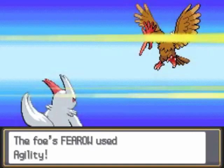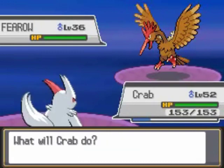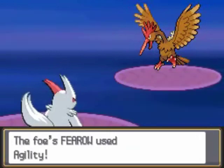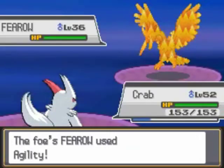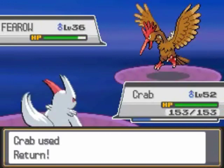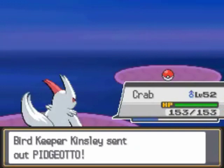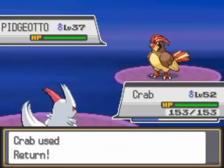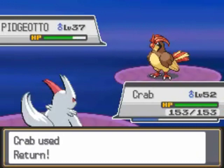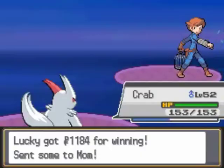I'm gonna train Crab in the meantime though, because I think Crab's gonna learn something interesting at level 53. So I might as well do that now. This guy's going for like a gazillion Agilities - it's not gonna really matter when I use Return and pretty much one-shot this guy. Good day sir. Good night sweet prince. So that's the end of Fearow. Pidgeotto goes down pretty hard. Another Return - we'll certainly finish it off. And that will be the end of that story. Kinsley is down and out.